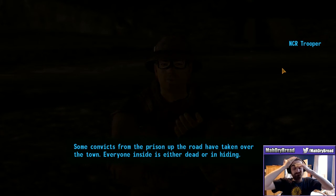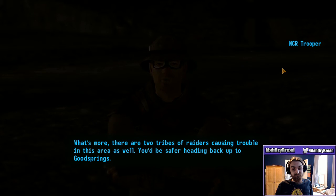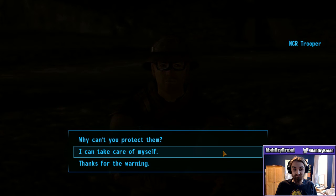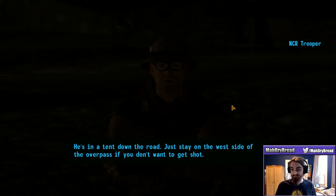Some convicts from the prison up the road have taken over the town. Everyone inside is either dead or in hiding. What's more, there are two tribes of raiders causing trouble in this area as well. You'd be safer heading back up to Goodsprings. We'd love to, but they don't fall under NCR jurisdiction. Even if they did, we're in no shape to protect them. Be careful - you may want to talk to Lieutenant Hayes. He's in a tent down the road. Just stay on the west side of the overpass if you don't want to get shot.